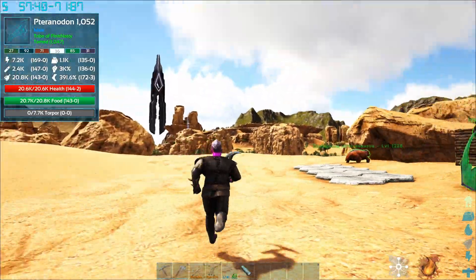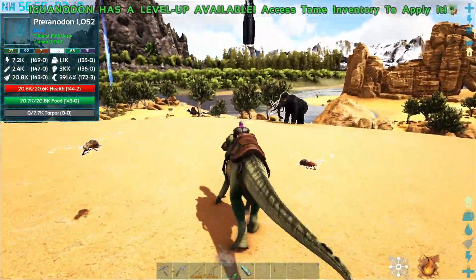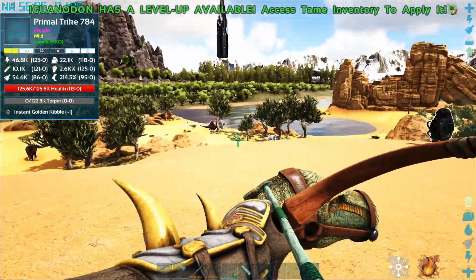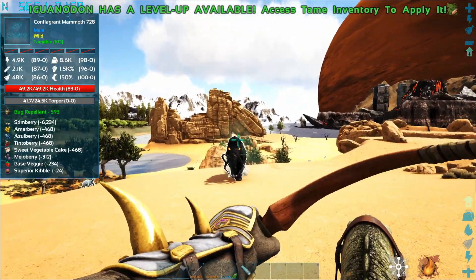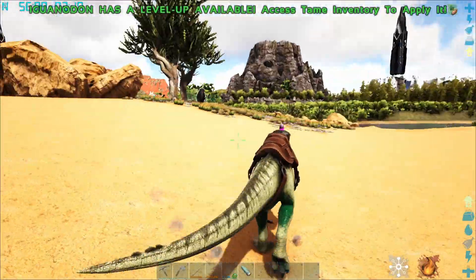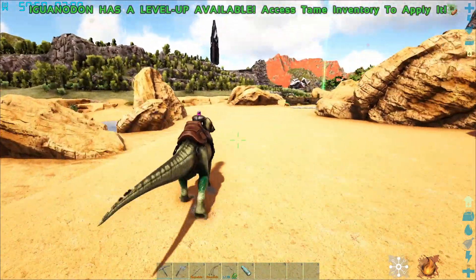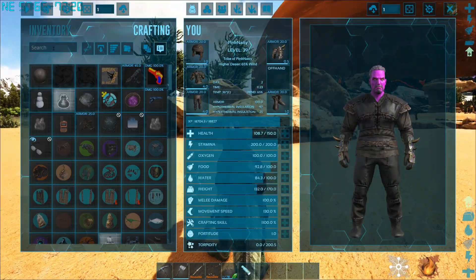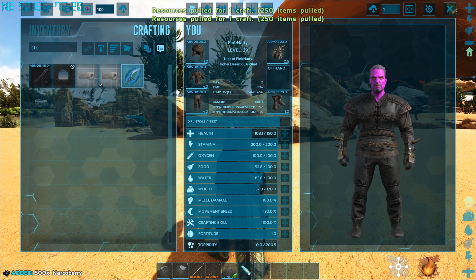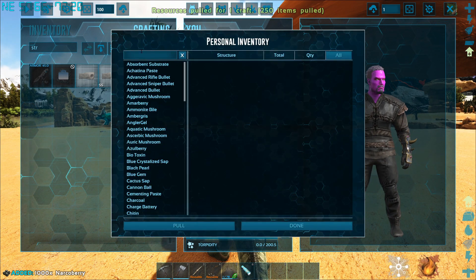Let's go get ourselves this conflagrant mammoth. My arrows do a bunch of torpor, so here's my strategy: I'm going to use my iguanodon and just shoot off the back of him. These arrows are not doing much torpor though - that is not okay. I need to make some strong torpor arrows.